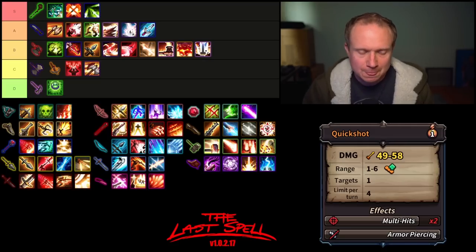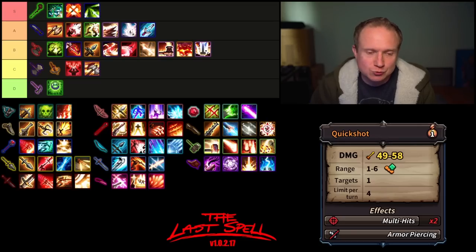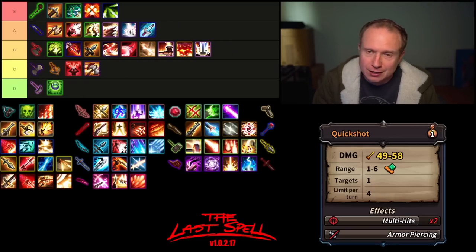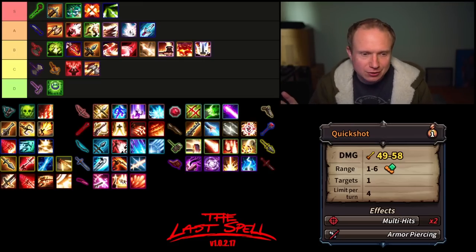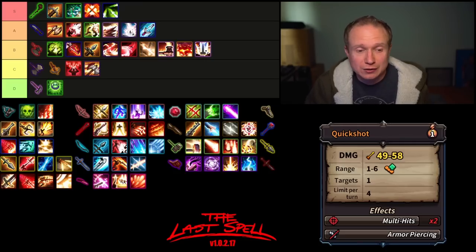Now onto the Hand Crossbow. The Hand Crossbow's primary ability is Quickshot — multi-hit two, armor piercing, very low damage, range of up to six, and can be used four times per turn. Quickshot is insane. A no-mana multi-hit attack is bonkers — it's going to go right up there at the top of S tier with no hesitation. The only tuning I'd suggest is making it multi-hit 1x so you have to get some multi-hit gear, because a no-cost multi-hit armor piercing attack just absolutely shreds waves.